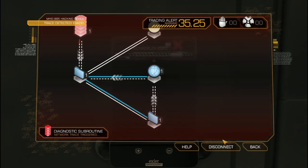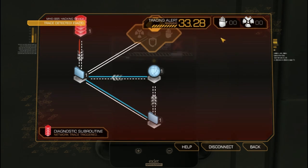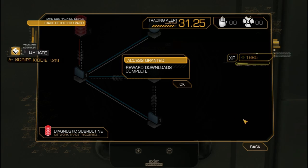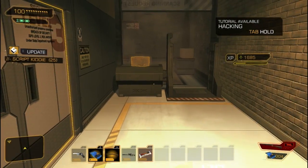I'm trying to think of the hacking system in the original. I've played a little bit of Deus Ex 1, but I can't exactly remember what the system was behind it.